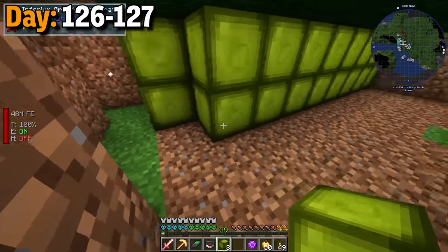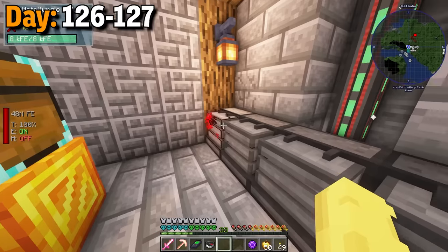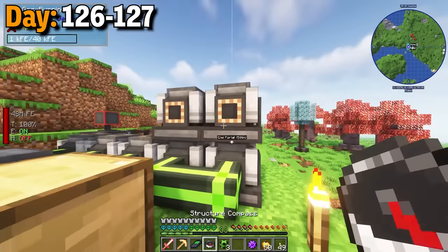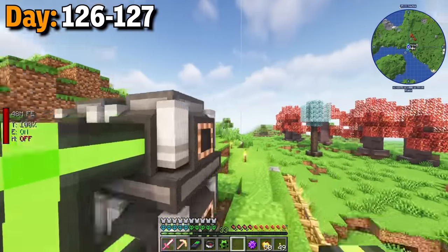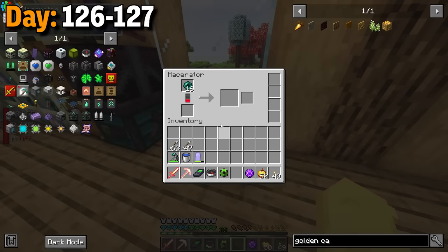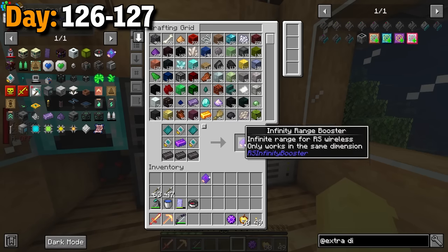That ended up taking the whole night, and the next morning I put speed upgrades for the metallurgic infusers. I then plugged in two more gas burning generators, but at this point I don't think those do anything even though it still took in the ethylene. With that being done, I got some more ender dust and that allowed me to make even more enderium ingots. With all of that, I made two more infinity range upgrades.